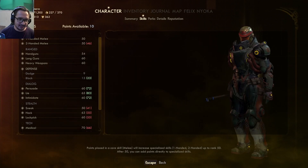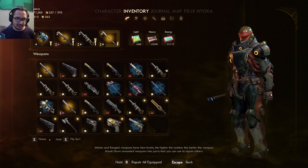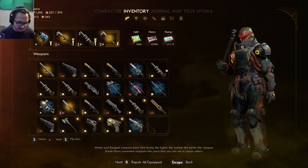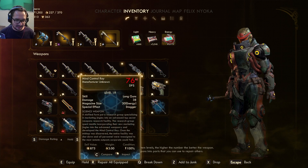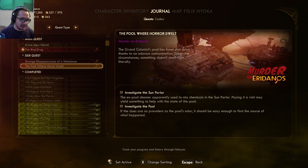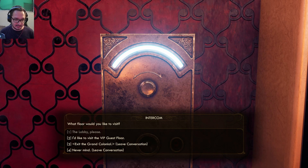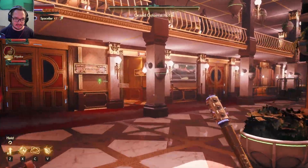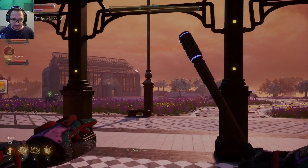Another level up! Let's just do Intimidate and Persuade. Is the needler any good? No, it kind of sucks, but it's a science weapon which is pretty neat — it's the second highest damage-dealing science weapon I got. So I think from here maybe I can start doing these side quests real quick before we keep going. I hope it's not too late. 'If it's brown, drink it down' — that is disgusting. I think I'm going to start doing these last two side quests for Eridanos.